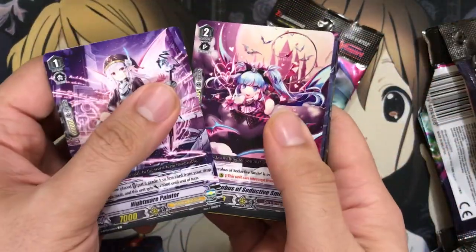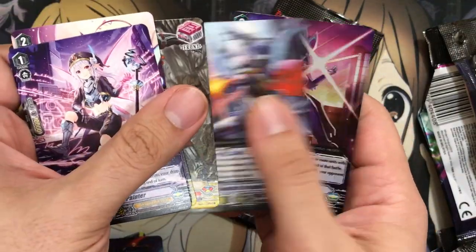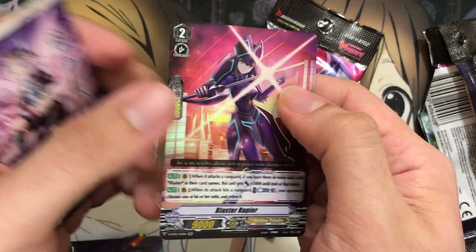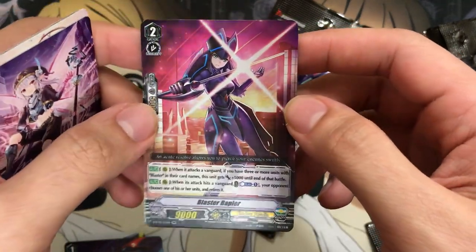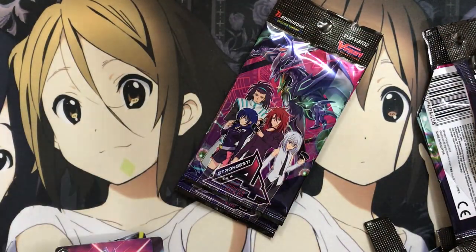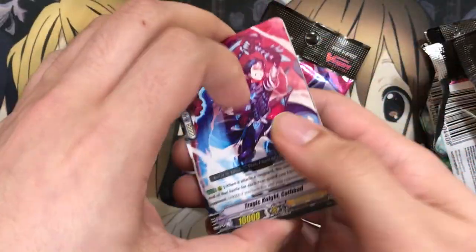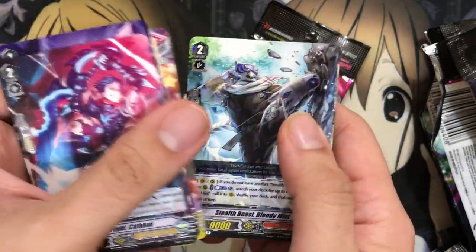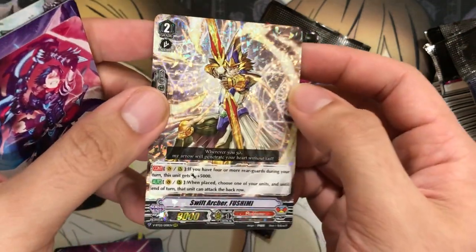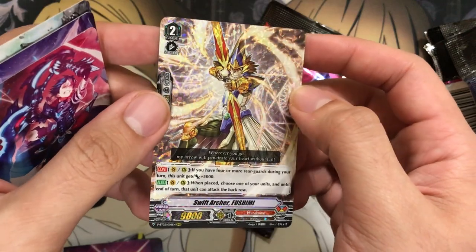Two entries left — did I save the best sneak entry for last? We'll find out. Two triggers. We have Ghoulish Despoiler. And Blaster Rapier — another double rare for Shadow Paladin. So they do have a couple double rares including the Perfect Guard, for the support of the deck. Looks like you won't be using too much from the actual trial deck. We've got Bloody Mist again. And — oh, there's another triple rare! Swift Archer Fushimi for Murakumo. Very nice — kind of looks similar to the old art but I do like this one.